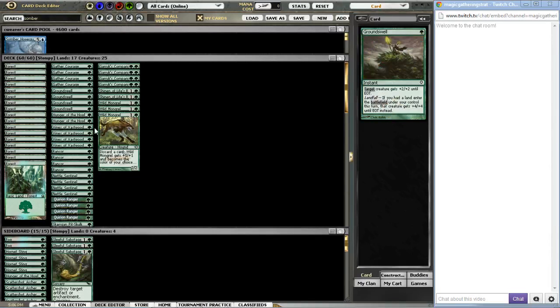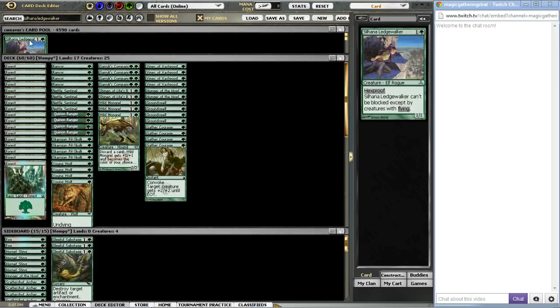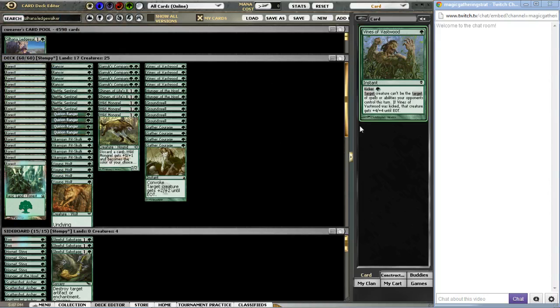It's an interesting choice, but it's definitely just a meta choice. Jay Siri and I feel that Silhana Ledgewalker just isn't good enough in the current meta. Silhana Ledgewalker is a 1/1 hexproof for two, and he can't be blocked except by flying creatures. Right now with all the Clouds of Fairies and Muldrifters running around, he just doesn't make the cut anymore. He's an awesome finisher card when you're facing a horde of goblins and ground-based creatures, but right now it's just not his time.